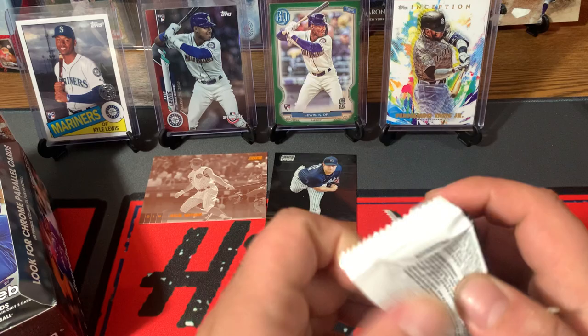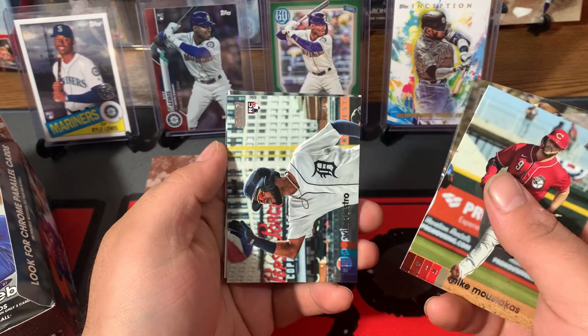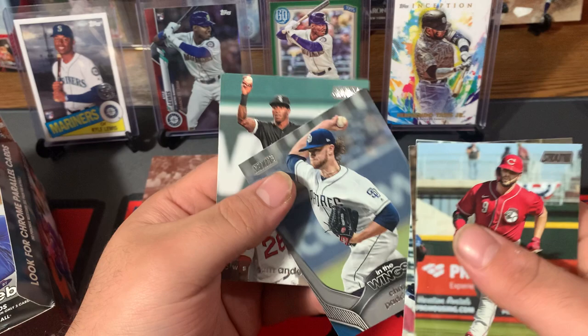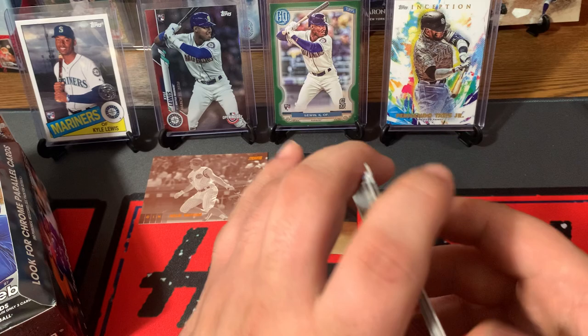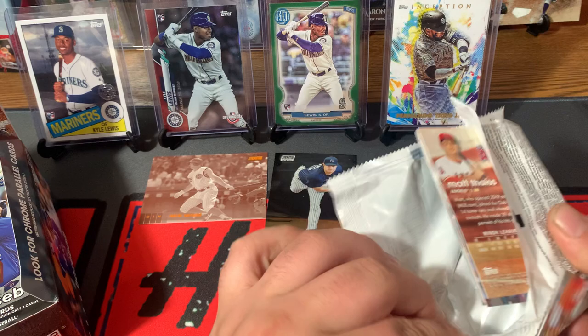Next pack. Another Red Leg, the Moose — Mike Moustakas. Edgar Martinez. Willie Castro Rookie Card. And an In the Wings card — Chris Paddack and Tim Anderson. It'd be cool to get something at least numbered, if not a hit, out of this whole box. Something numbered would be nice.